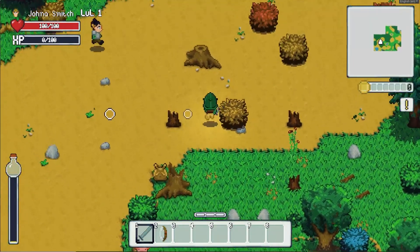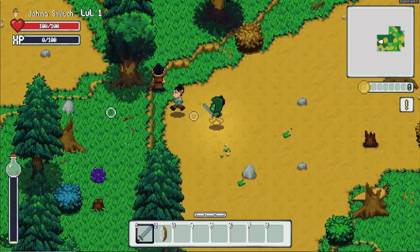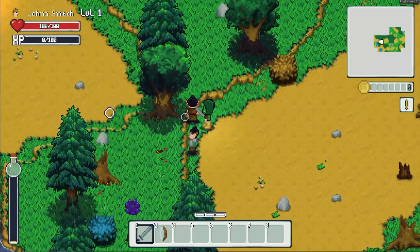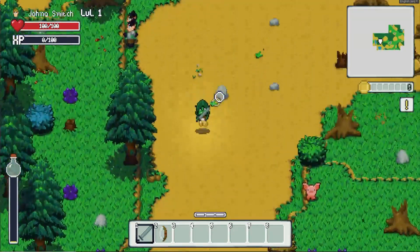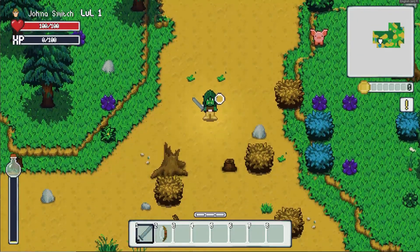Most minimap features I saw people making in Unity used a camera to get a zoomed-out view of the world, and that didn't really work great because I only generate and render a small chunk around the player at a time.